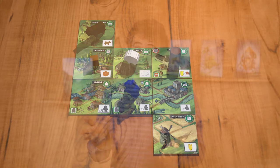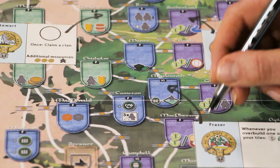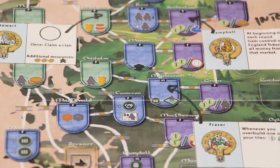So, what's new? First, we have a new type of tiles: the persons. If you take a person, you can send them to another clan on the new clan board — it's a map of Scotland. And you can befriend the other clans and get one-time or ongoing effects in the game.